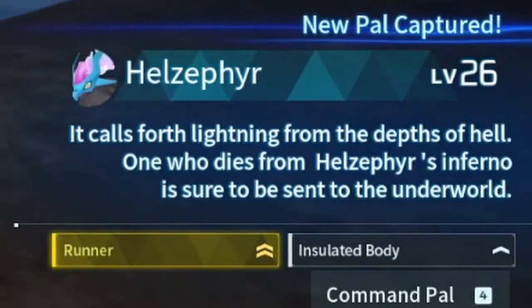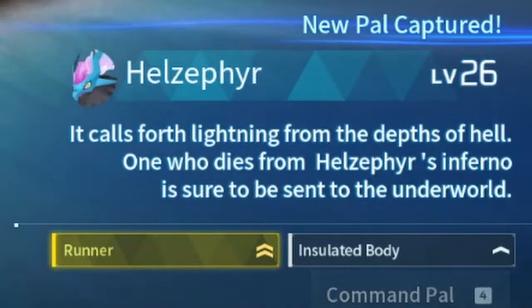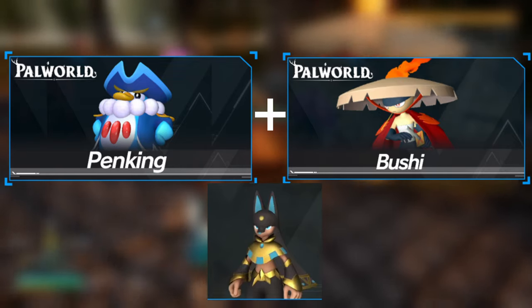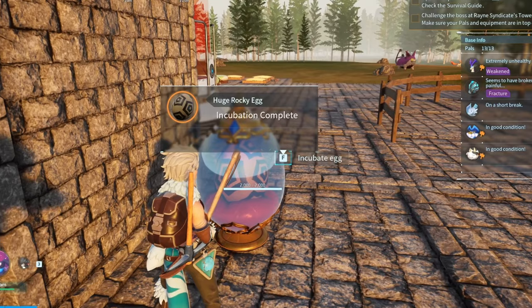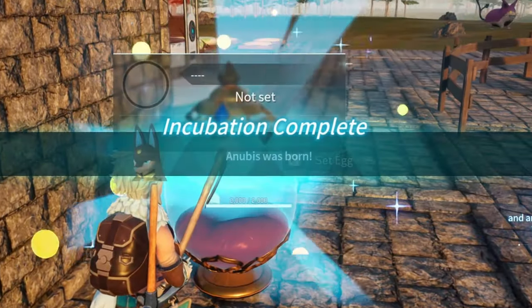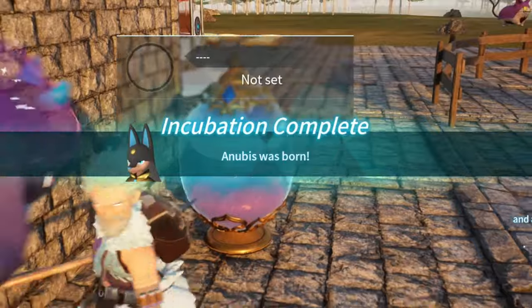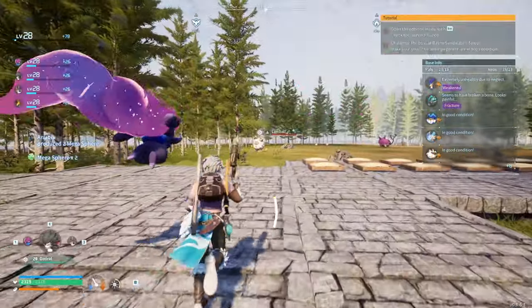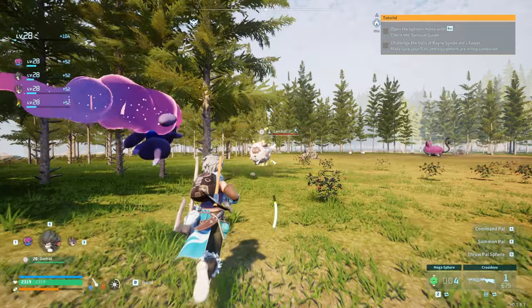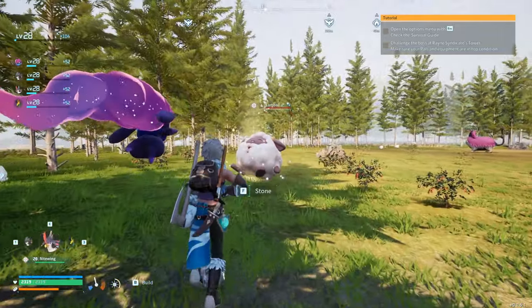This Helzephyr had Runner — a 20% speed boost — crazy. The pal I wanted to breed was Anubis; I needed a Penking and a Bushi for that, so I bred those two up with our cakes and there we go — we had our first Anubis for our base. After a little while AFK, another shiny appeared — a Lamball — I couldn't actually believe it.